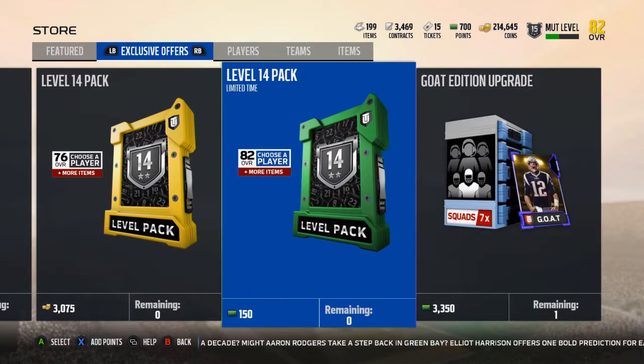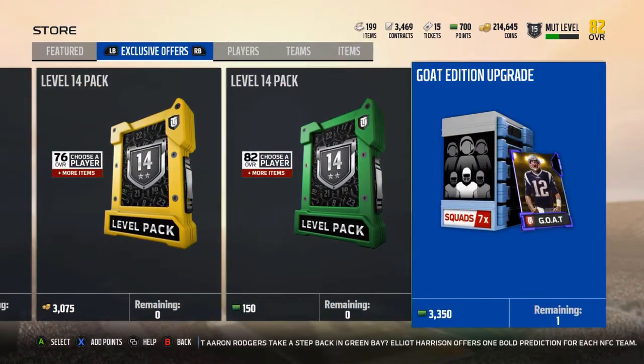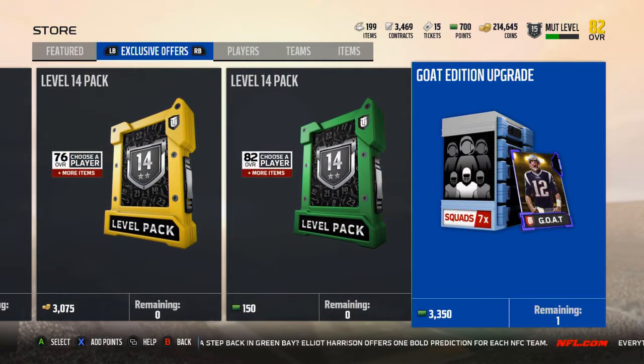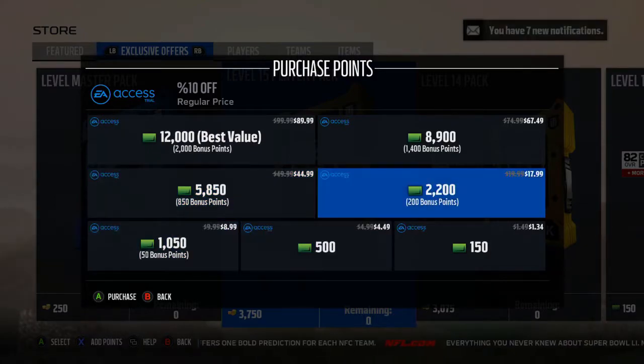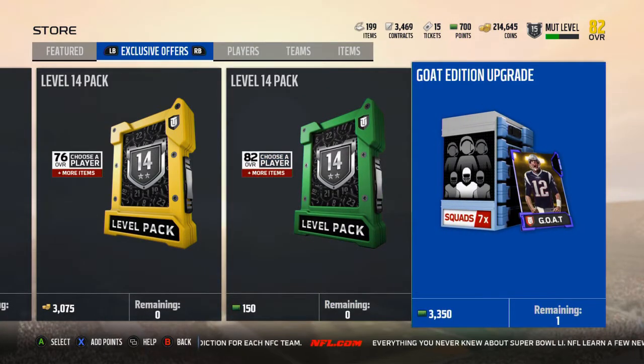This also allows you, if you wanted 2 Goat players really bad — like say you wanted Ray Lewis and Deion or Jerry Rice. I like Jerry more and I take Deion, but just because wide receivers are overpriced, you could buy this and get Jerry if you really wanted to. It comes out to like $28 or something like that — that's the Goat Edition.